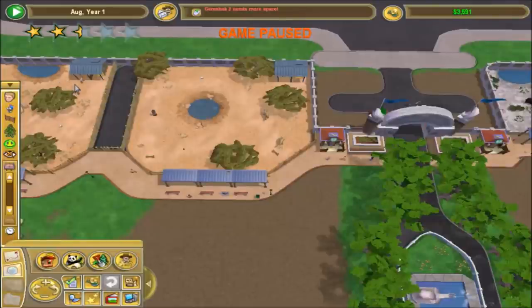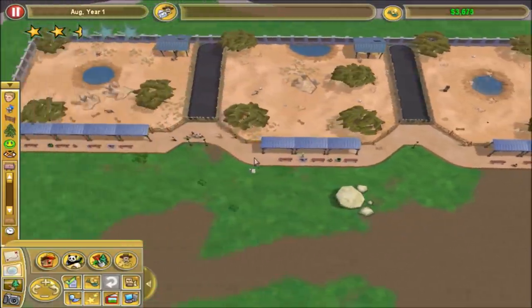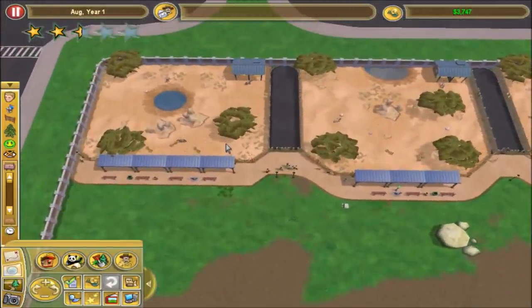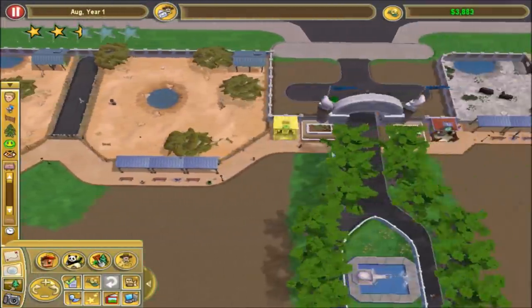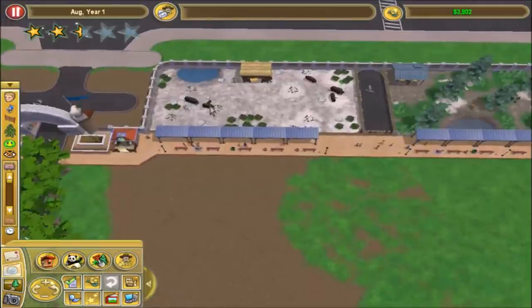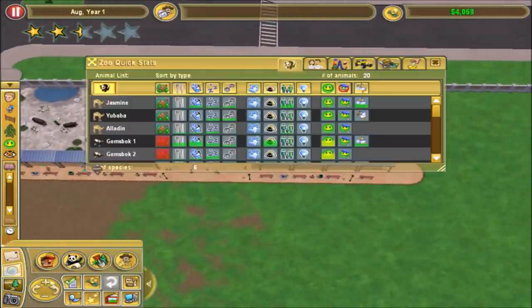Alright, hello everyone and welcome back to the unmodded challenge zoo. Picking up where we left off - it's actually been a little while since I played this, so I just took a couple minutes to re-familiarize myself with everything going on. I also went around the zoo and named all the animals as per your suggestions, so let me go through that really quick.